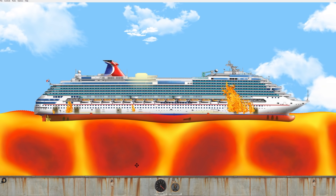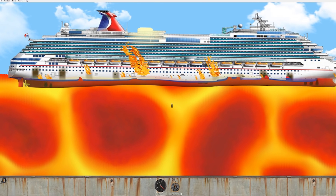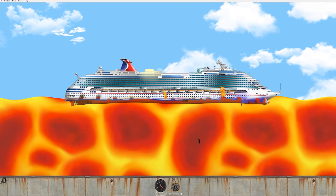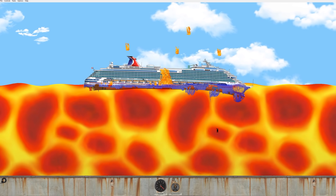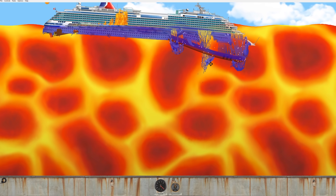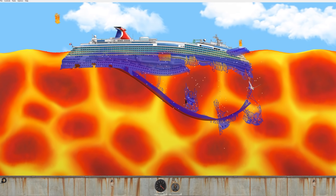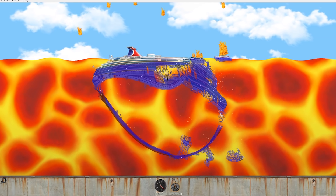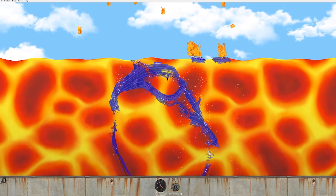Look at the bottom — it's starting to get all wavy. Fighting the fires, this is still working even though it wants to burst into flames. It's really turning into jello now — I think it's just gonna be molten metal on top of the lava. It's starting to give out. So it still melts, it just takes a little bit longer.